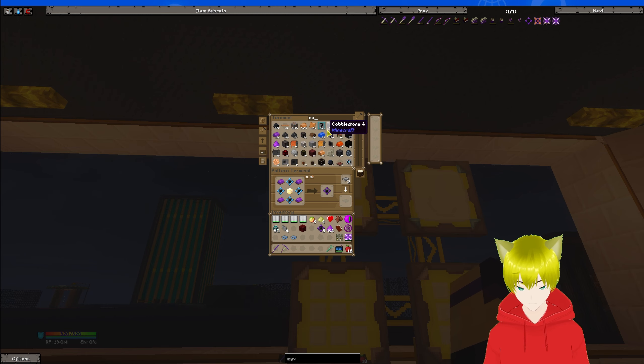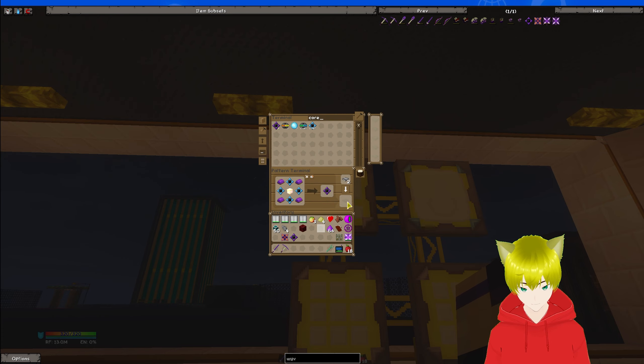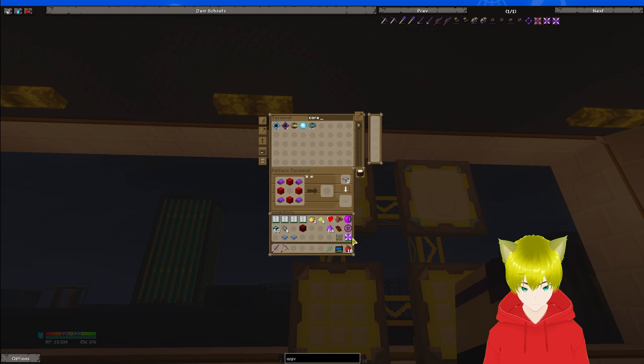We're missing one core — one bloody core. There we go, then we can craft the bloody... apparently we do not have the crafting recipes for these at all, and apparently we did four of you as well. I already made that pattern.